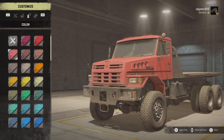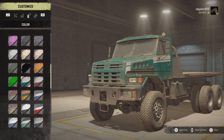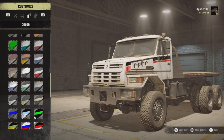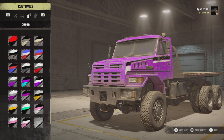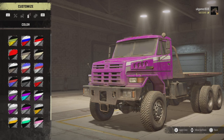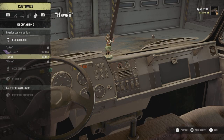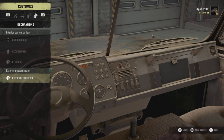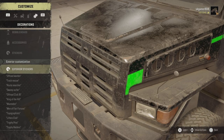Going into the colour choices, we've got all the standard colours, and then there are quite a few more varieties going on down here — loads of them. And then we've got all your bubble heads and everything in there, with all your other stickers and exterior stickers as well.